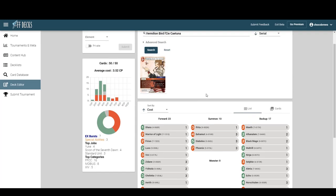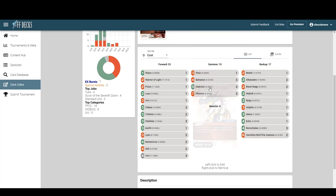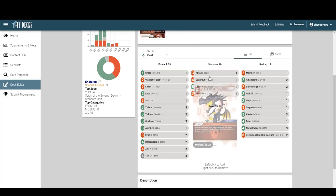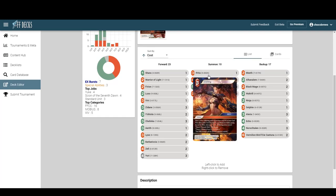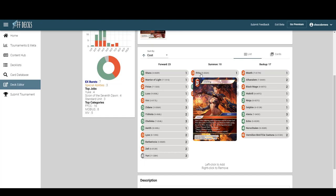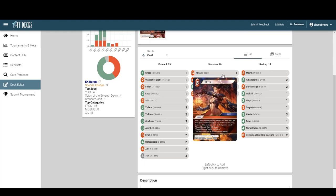How much room do we have? We're at 50. Are we happy with the summon line? I think it's fine. Bahamut is the best fire summon available — these are kind of our Vermilion Bird package. Bahamut's just a good card. I'm not a huge fan of Ifrita, but she's a nice tech card to have, especially playing Black Mage — we can just get back a free two and wipe their board for four K.